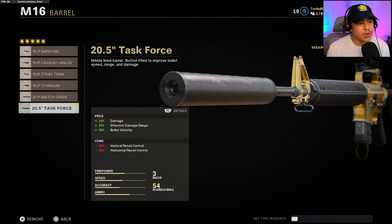For the Barrel, we're running with the 20.5-inch Task Force barrel. This gives us damage, effective damage range, as well as that extra percentage in bullet velocity. On burst rifles, you don't really have to worry too much about recoil control — you could if you want a more accurate shot, but if you're going to use a tactical rifle, it's really not that needed.